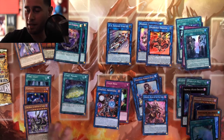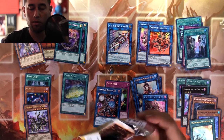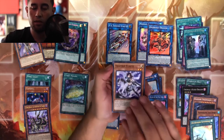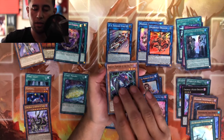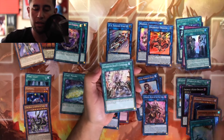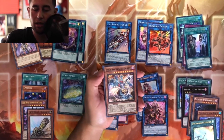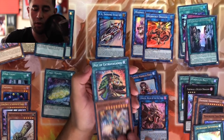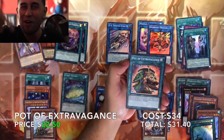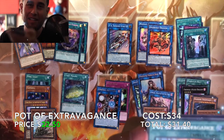So guys, this is it — one more pack! Let's go. Marincis Wonder, Fur File, let's see — Gladiator Beast Charge, Dino Wrestler, Gladiator Beast, got an Infinite Impermanence — a nightmare. Let's go, God! This is what I'm talking about guys — SECRET!